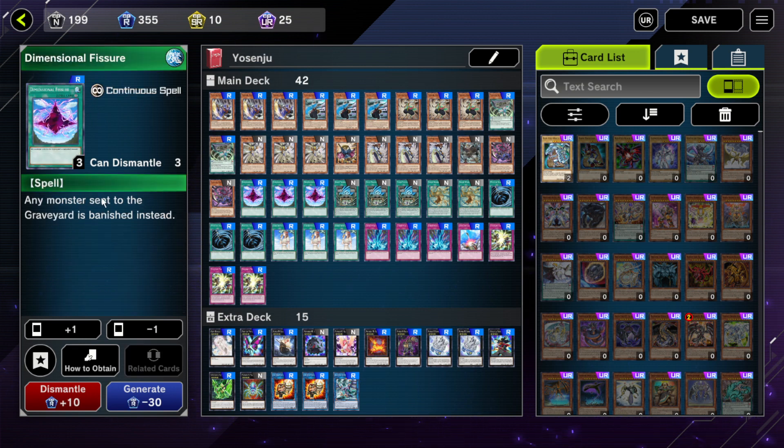Then we've got Dimensional Fissure. Dimensional Fissure is a really good floodgate. There are other options you could run in this deck, like Skill Drain, but Fissure is just good because it makes it so that any monster is banished instead of sent to the graveyard. All Yosenjus return to the hand instead of going to the graveyard, so they aren't really affected by it. And your opponents will probably be playing a graveyard deck, such as Dry Tron or Tri-Brigade, and this will really ruin their plays.